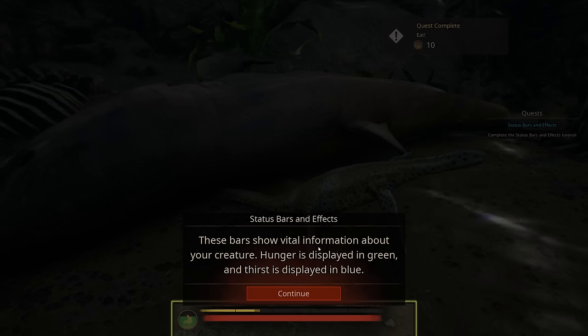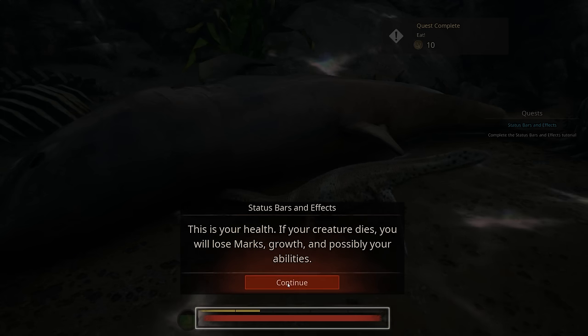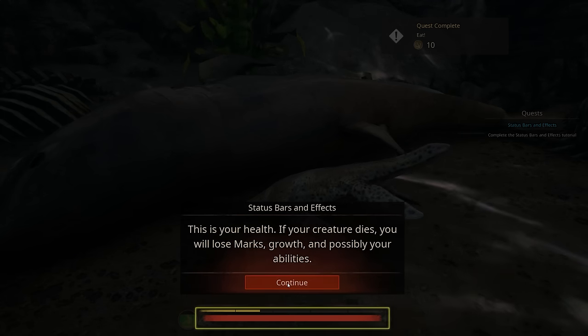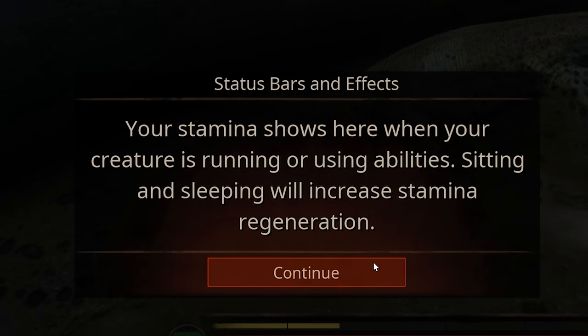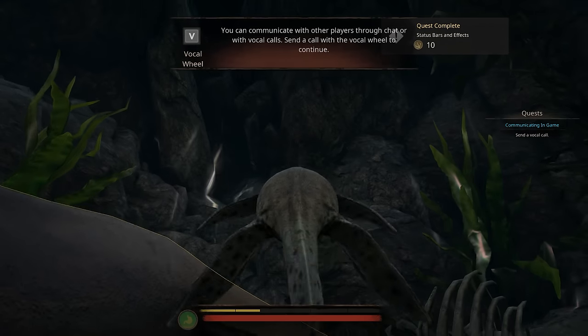These bars show vital information about your creature. Hunger is displayed in green and thirst is displayed in blue. It's nice that at least there's some sort of tutorial here. I don't think The Isle has a tutorial. Got it! A bit too much.